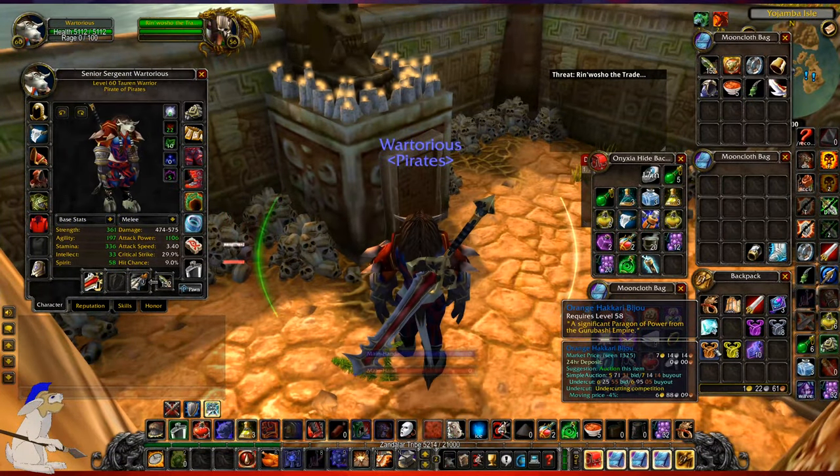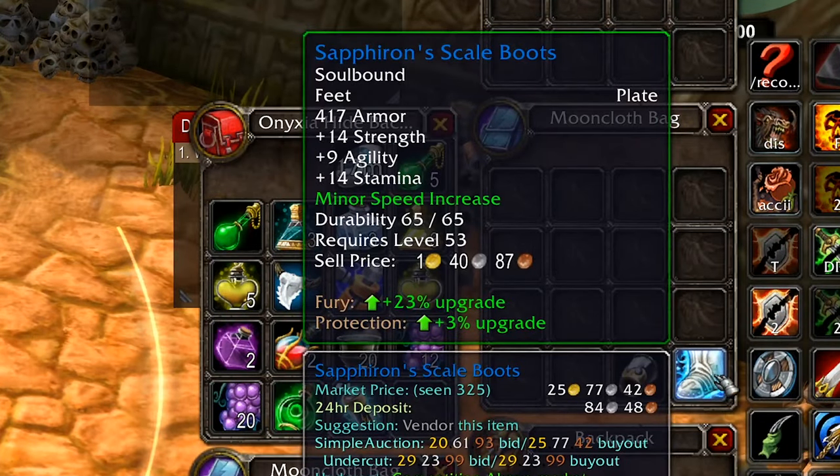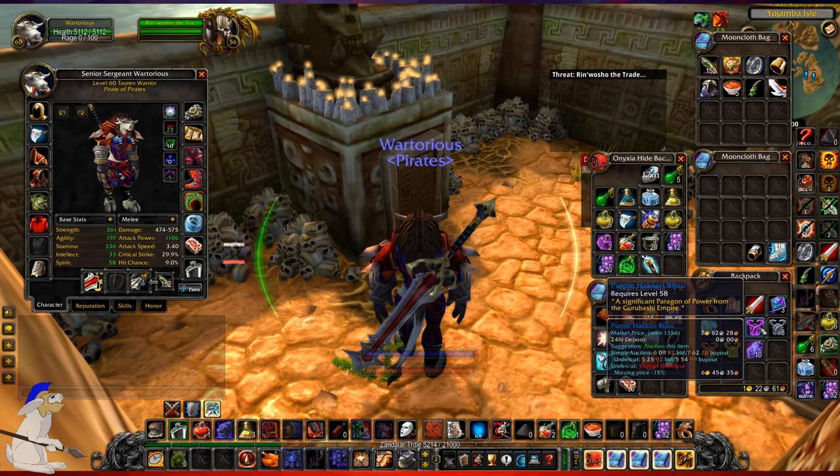Baijus don't have any vendor price. If I look at any item like these shoes for example, they've got a vendor price of one gold 40 silver. These baijus don't have that, which means that they can be traded freely on the auction house. So if you can get a good deal on a baiju, you can resell it and there won't be any cost for selling it, basically apart from the five percent seller's fee. But if it doesn't sell, it doesn't cost you a penny.